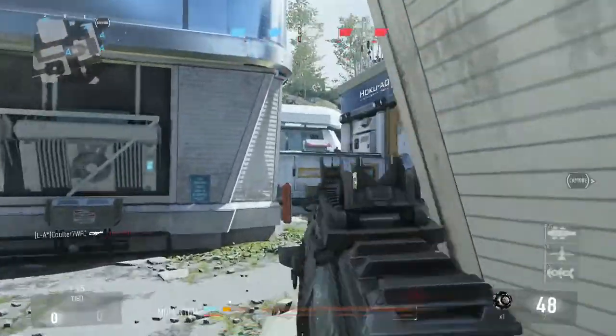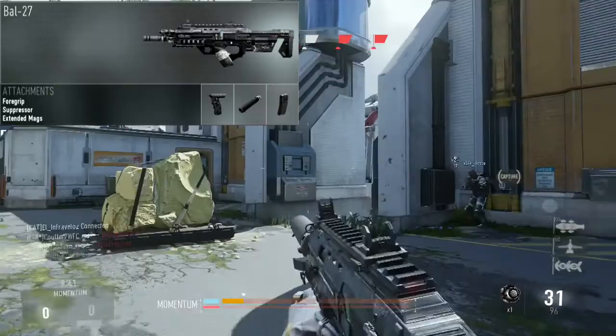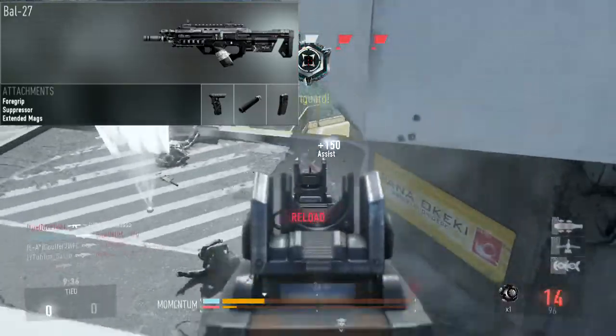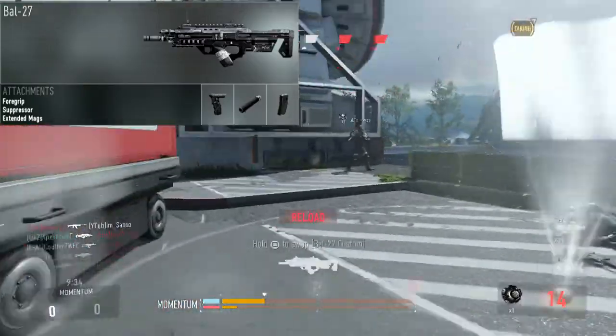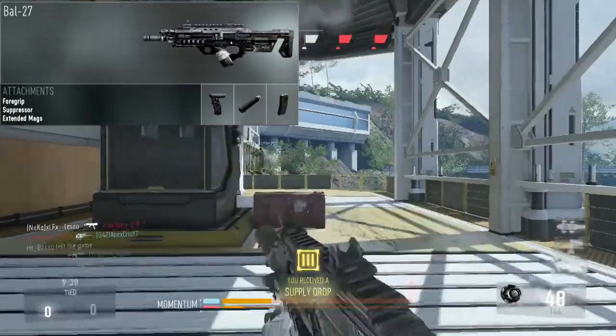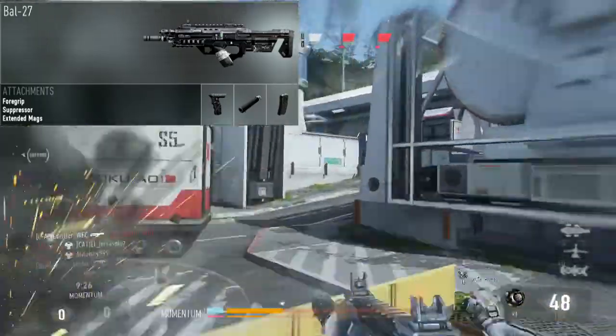For our attachments, we're going to be running the foregrip, the suppressor, and extended mags. The foregrip is an absolute must on this gun because it kicks quite a bit, but the foregrip will make it into a laser beam. It's absolutely insane how good this gun is with the foregrip — there is no class setup you should be using with the BAL-27 without a foregrip.